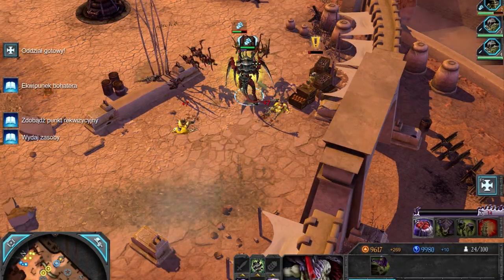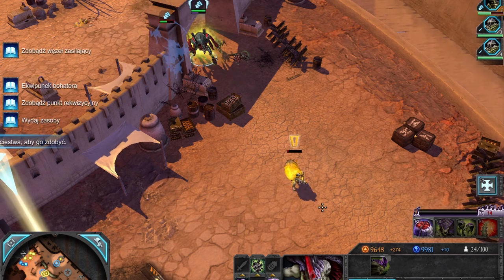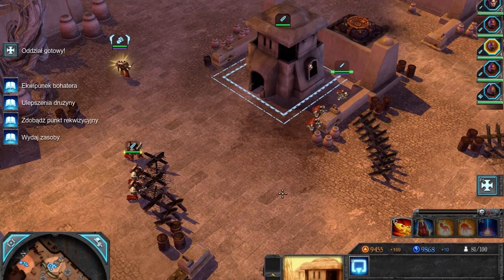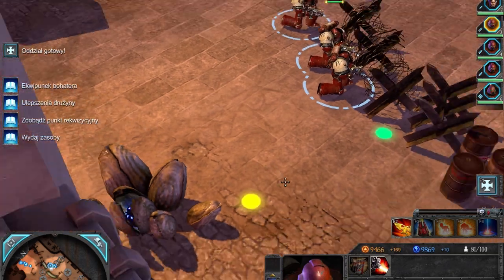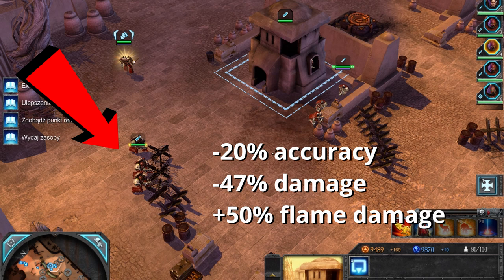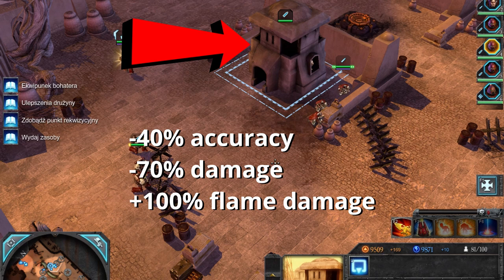Now let's talk about cover. Firstly, cover works only if it lies between you and your enemy — it reduces enemy accuracy and the damage you take. Snipers and explosives ignore cover, and flamers actually do more damage if you are in cover. There are 3 types of cover in Retribution: light cover (yellow), heavy cover (green), and garrison — when your unit is inside a building.